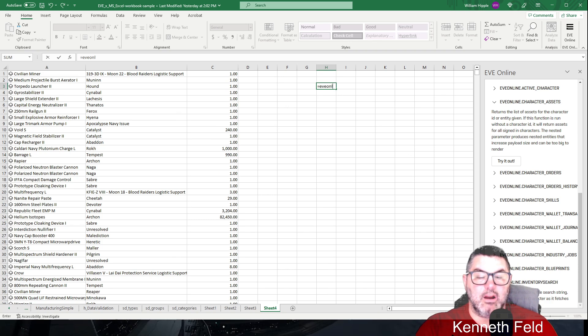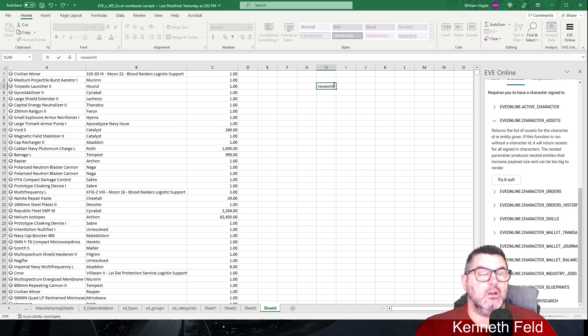You can pull character skills, wallet balance, and assets from the functions. It doesn't look like all of them are active yet though.